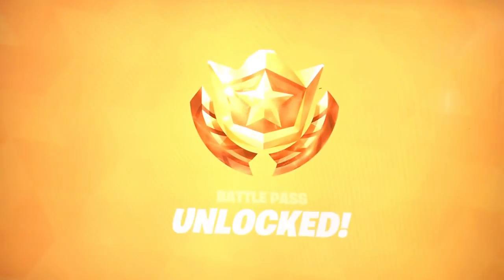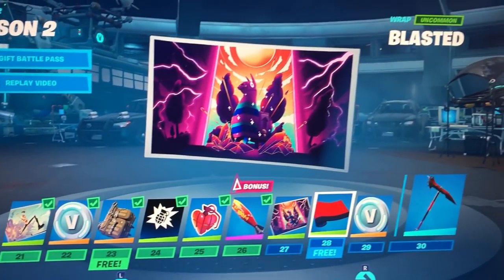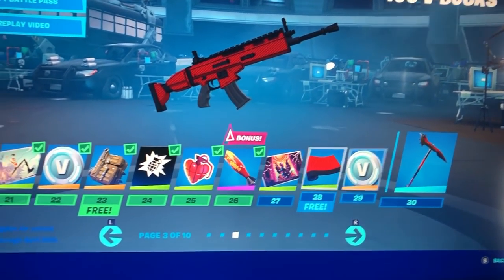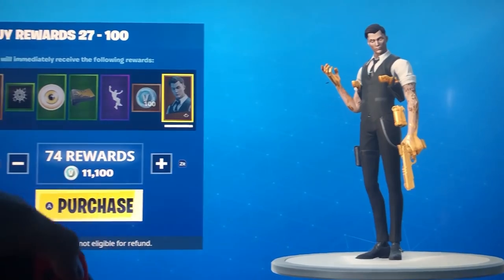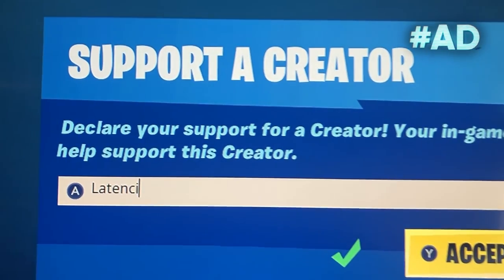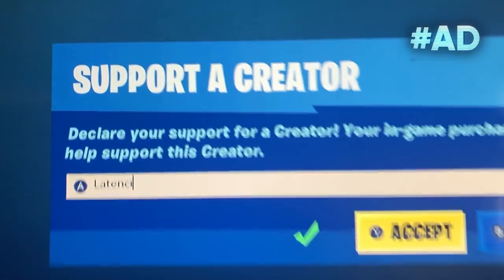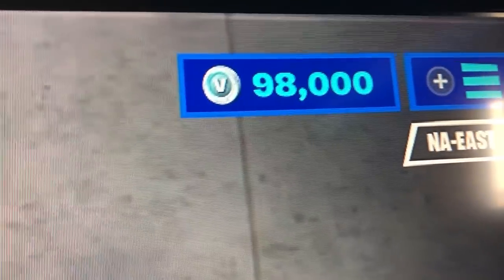We just unlocked like tier 25, and now we're going to buy the full Battle Pass, which is $100. I got to say, this is the number one way to waste your money. Purchasing 74 levels right now. Okay, we just got everything. When buying the Battle Pass, make sure to use code Lainsey, because if I just spent all this money and you're not even using code Lainsey, what am I even doing? After buying the full Battle Pass, we're now down to 98,000 V-Bucks.